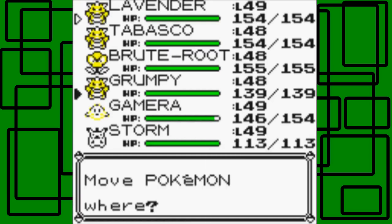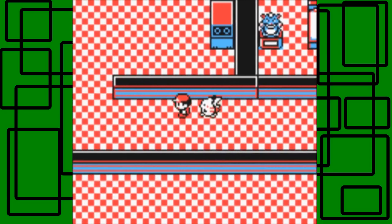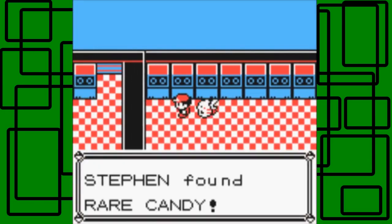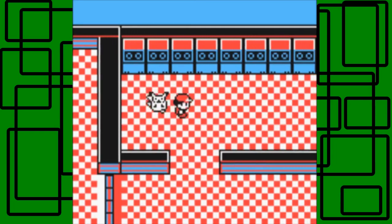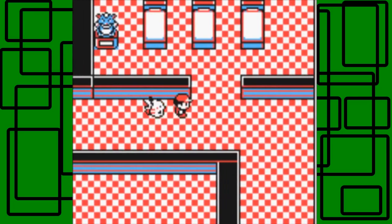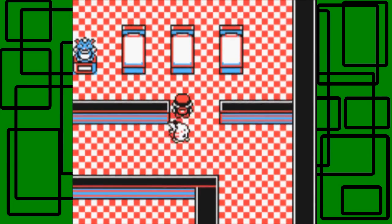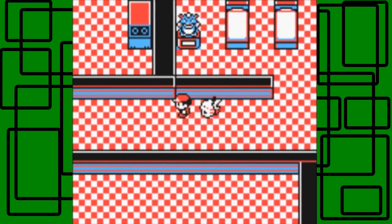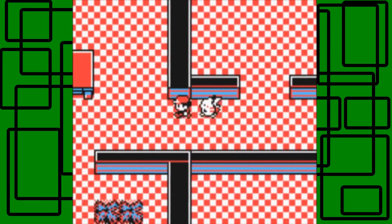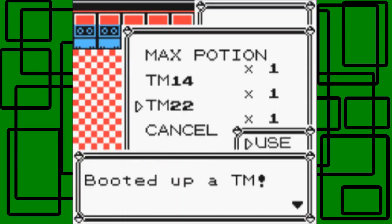Let's switch Lavender with Grumpy because Gamera is also level 49. Here's a bed. Before we press that switch on the statue, I'm going to get this item first because I think it'll be blocked off after. It's a Rare Candy — awesome! So we have nine Rare Candies now. Now we can press that switch on the statue. I think that statue on top is supposed to be like Mewtwo or something. Here's TM22 — Solar Beam! I can actually teach that to Brutroot.